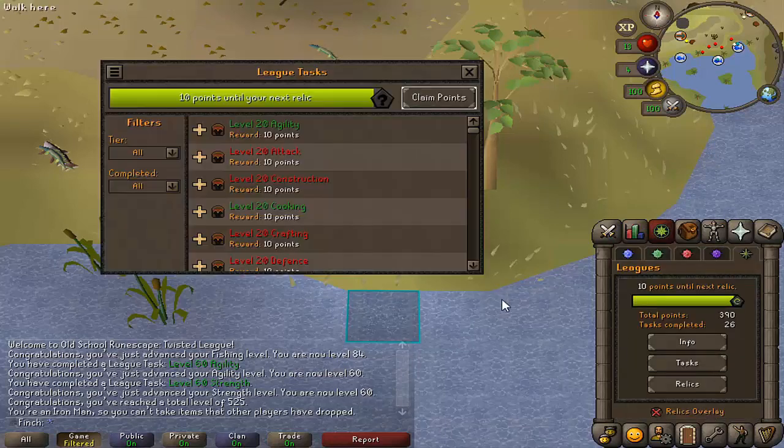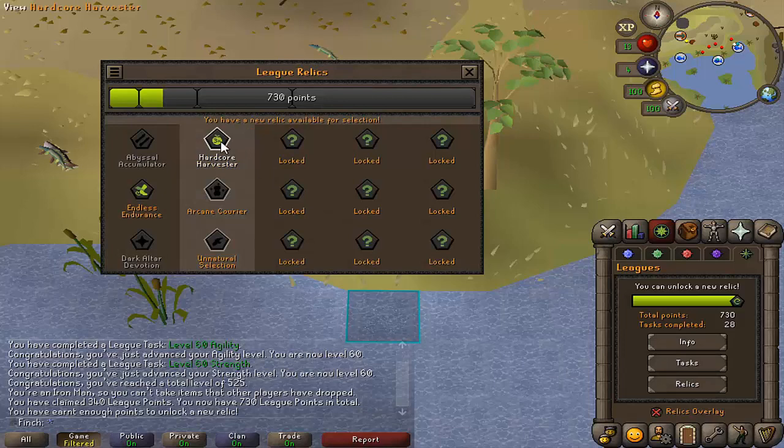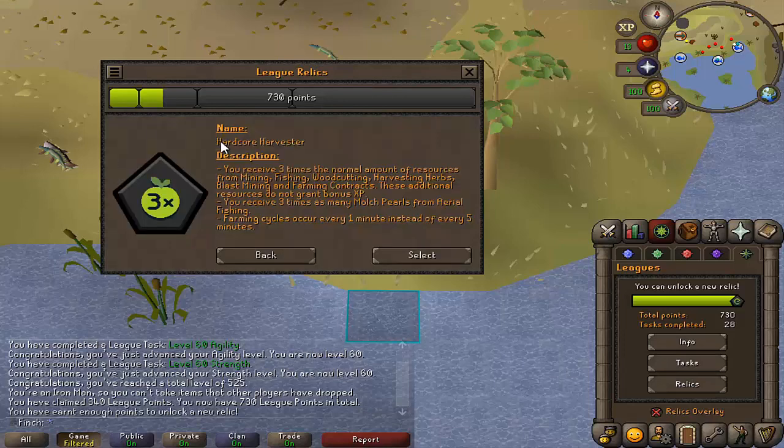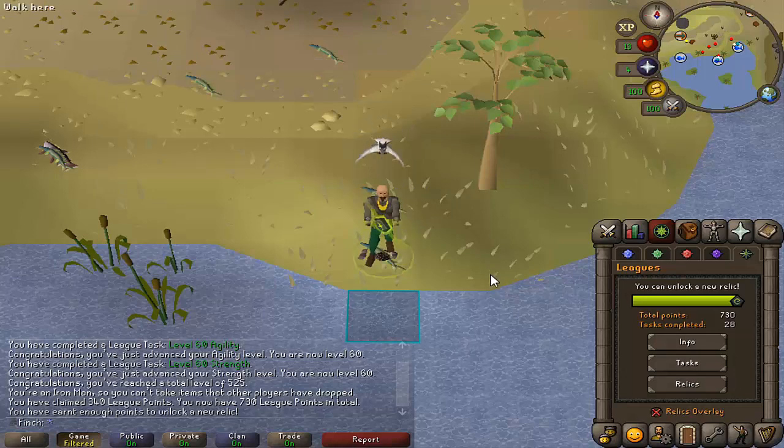I didn't get my points so I'll claim them now. I've unlocked my next relic on the second tier, which is going to be Hardcore Harvester — that gives me three times the normal amount of resources from various activities. I didn't select that whilst I was doing the fishing because that would have made the process a little bit more annoying, but I'm definitely going to go for that and head on over to Wintertodt now.